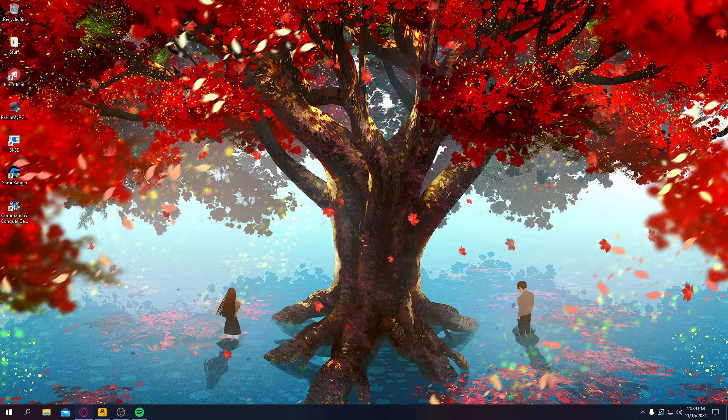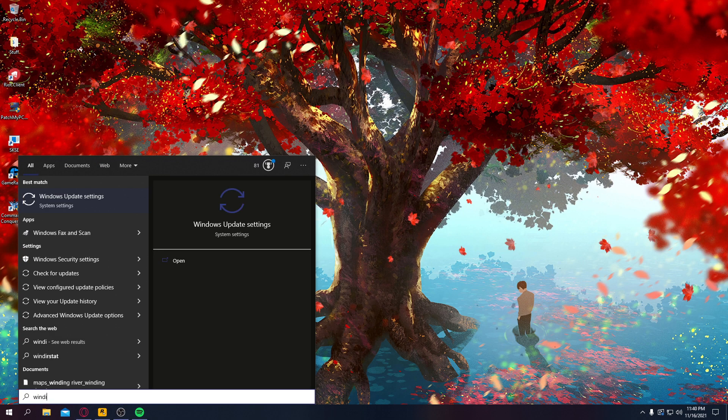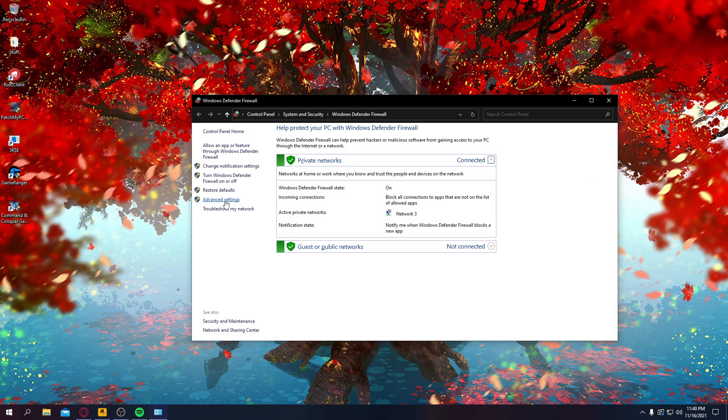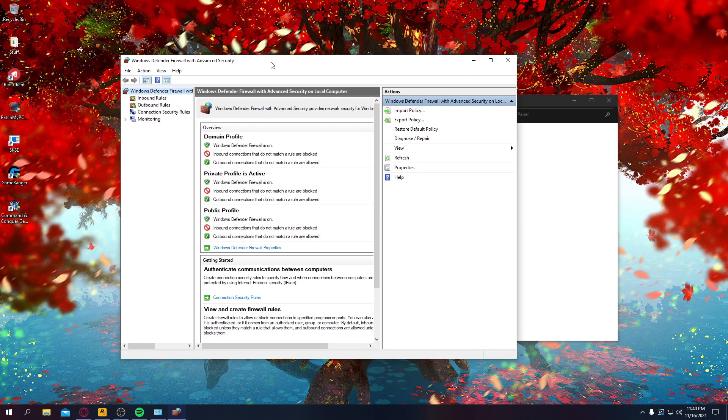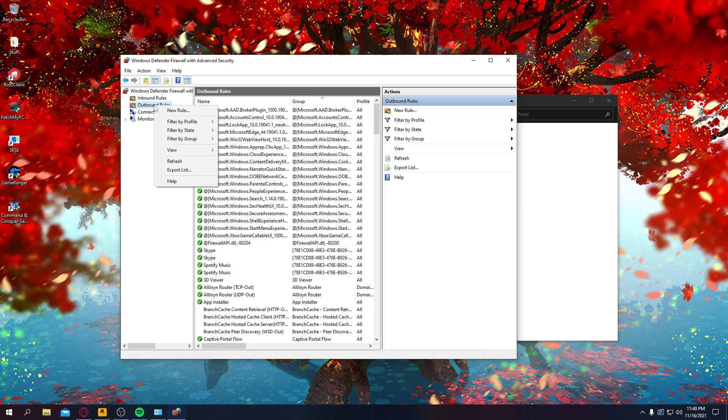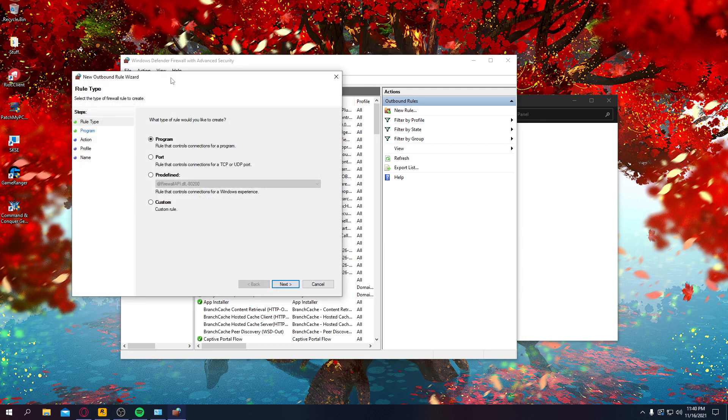So firstly, when you're in your desktop, search up Windows Defender Firewall. And once you go there, click on Advanced Settings on the left side here, and then you'll get this popped up. You want to go to Outbound Rules and right-click it and create a new rule.